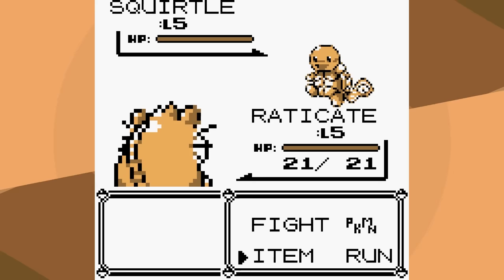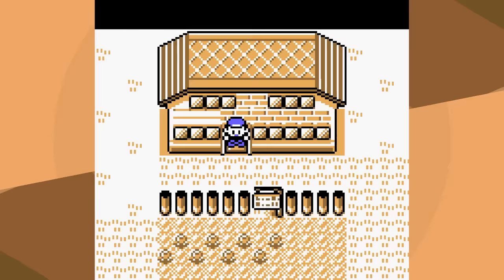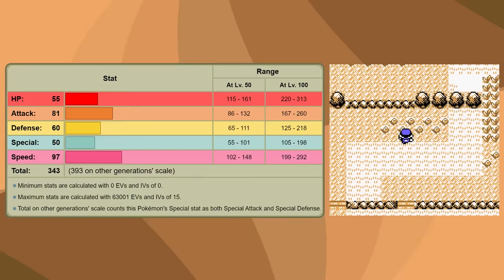Realistically, Rattata and Raticate are very, very similar, but there are some important differences that are going to help out Raticate. First off, its base stats are not good, but way better than Rattata's, and the second thing that's going to help Raticate is how important that first thing was.